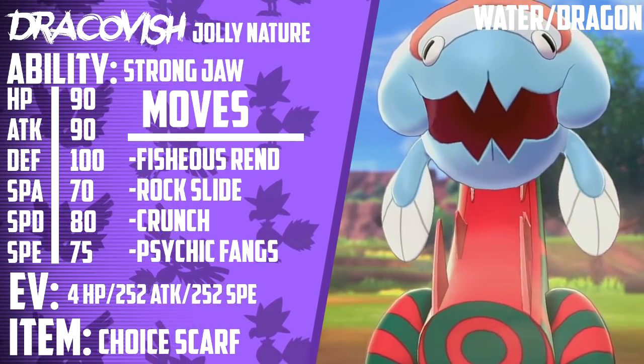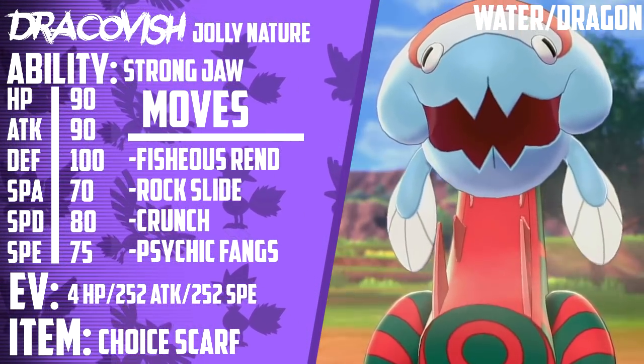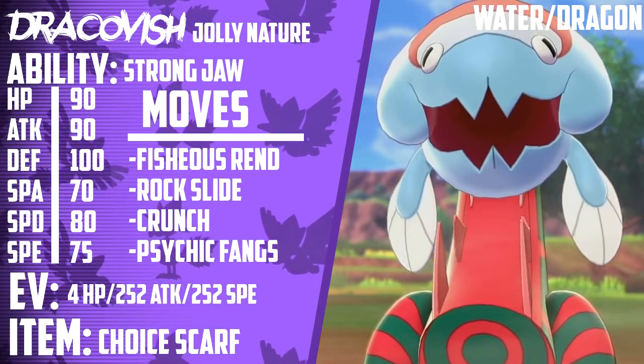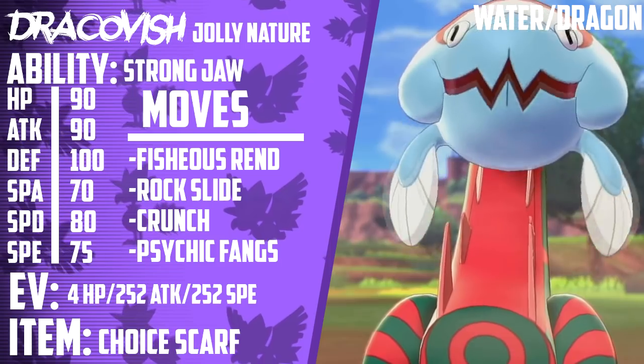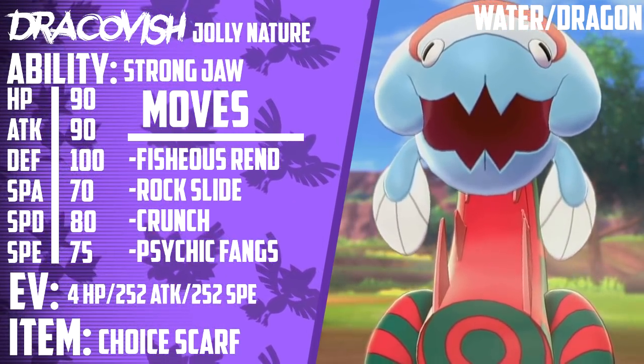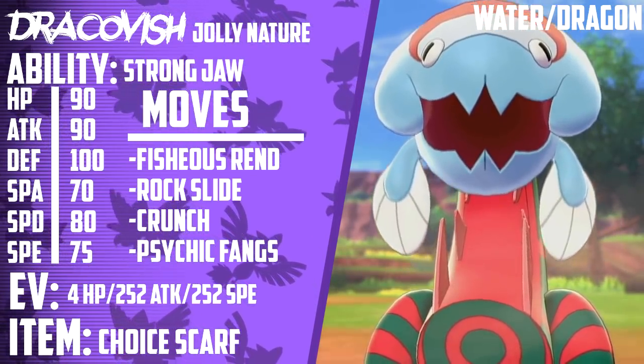Really, its only downside is the fact that you must have great speed control. But if you know how to pull that off correctly, this Pokemon finds a great place on Sand teams as well as on Togekiss-Dragapult teams. Dracovish is definitely a threat within the format, and it's probably never going to go away even after VGC 2020 ends.